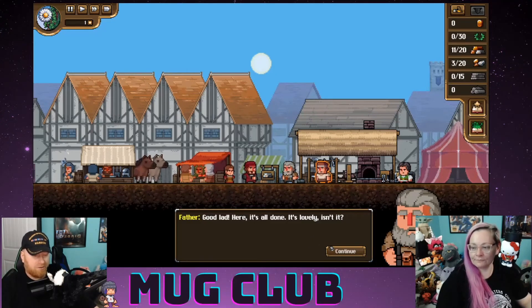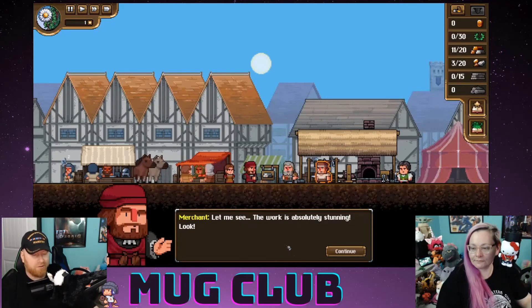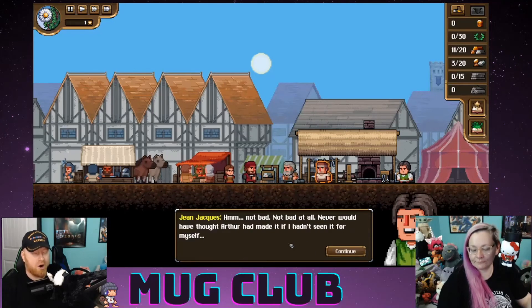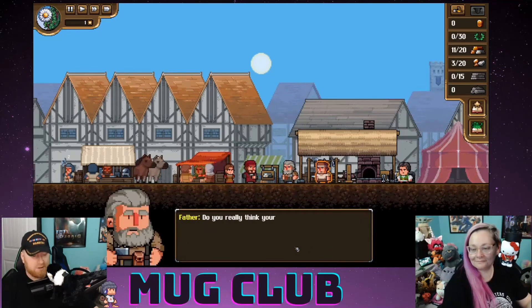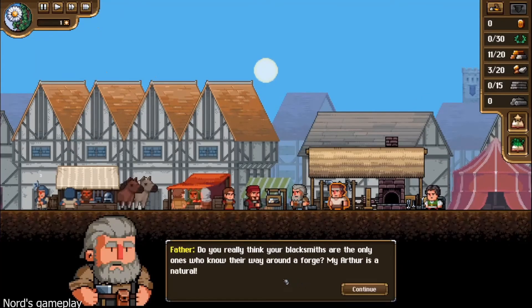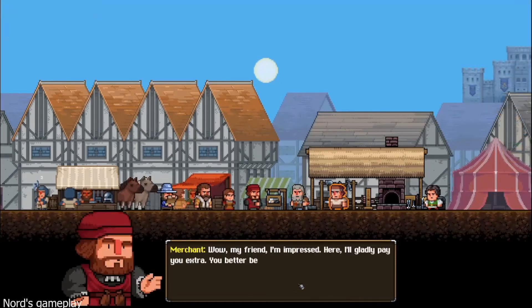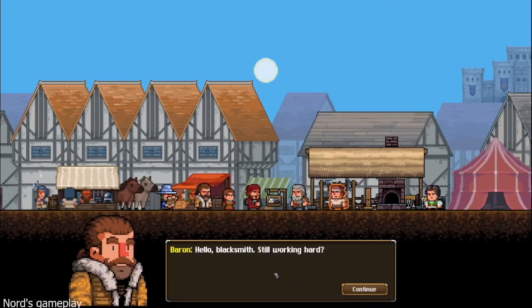'Good lad — here, it's all done. It's lovely, isn't it? Let me see. The work is absolutely stunning.' 'Not bad at all — never would have thought Arthur had made it if I hadn't seen it myself.' 'Do you really think your blacksmiths are the only ones who know their way around a forge? My Arthur is a natural.' 'My god, what a marvel — thank you so much, dad!' Here's the baron! That could have gone very poorly if I'd used his jewel — he's right here.